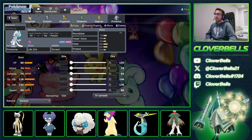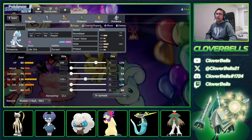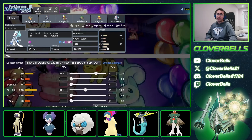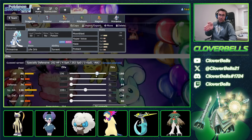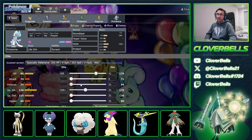For Primarina, I'm going to hit the benchmark: Modest 108 speed, and go up to 179 HP. This is to optimize the Life Orb recoil damage — you're losing one-tenth of your max HP. If you put it to 180, you take 18 damage per turn because 180 divided by 10 is 18. But if you undercut by one to 179, it's 17.9 which rounds down to 17. In Pokémon, everything rounds down, nothing rounds up. So you're getting the most value out of your HP stat while saving yourself one extra HP damage per turn.